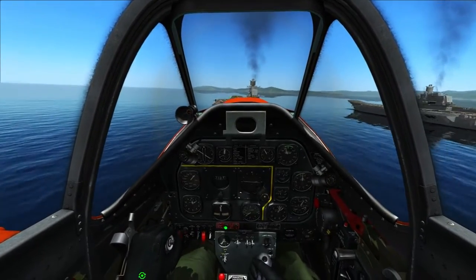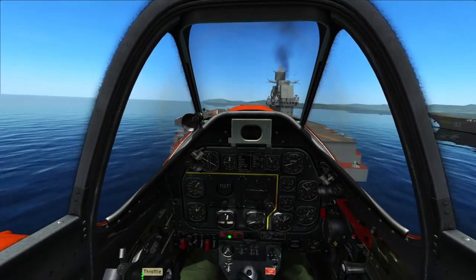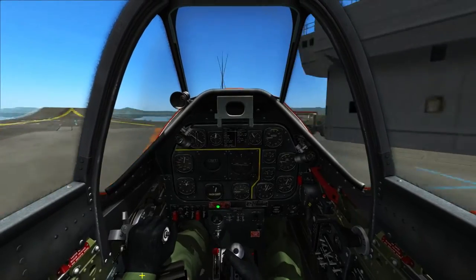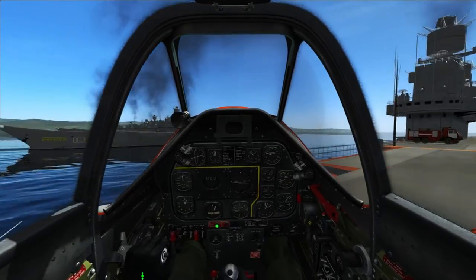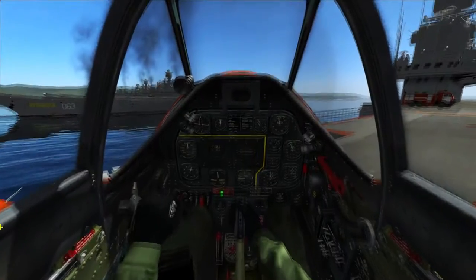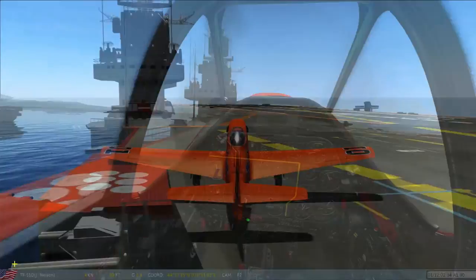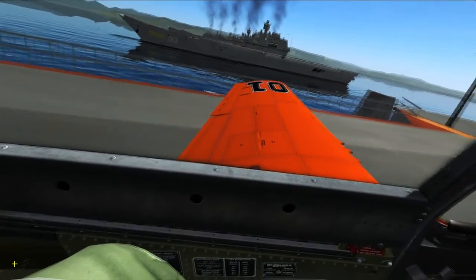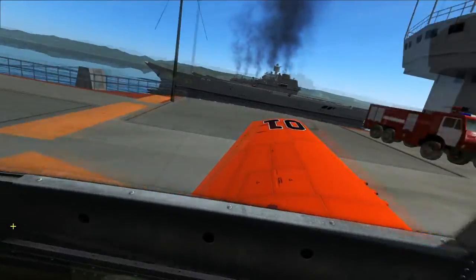The second method is just using normal brakes. We're going to bring it down, and just as we get to the deck, we're going to bring up the flaps, touch down, and then do the dodgy geezer technique — which is where you hold right rudder and you skid to a stop, bringing us onto the deck nicely. I always advise this for people who haven't got rudder pedals, as trying to brake without rudder pedals is extremely difficult. I actually brought the flaps up just before I touched down on the carrier.